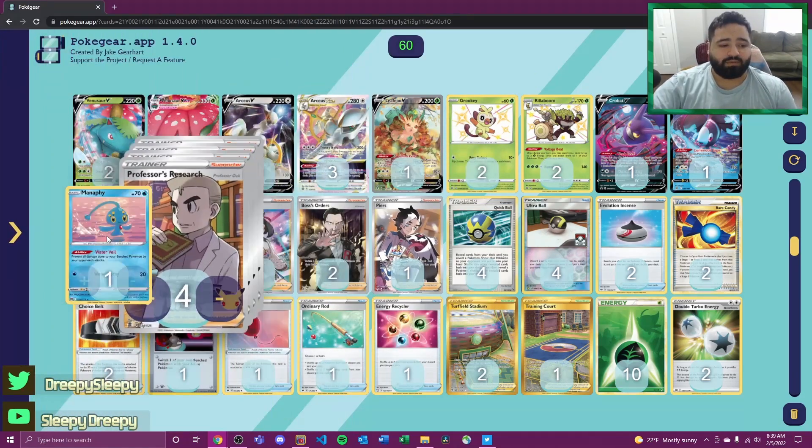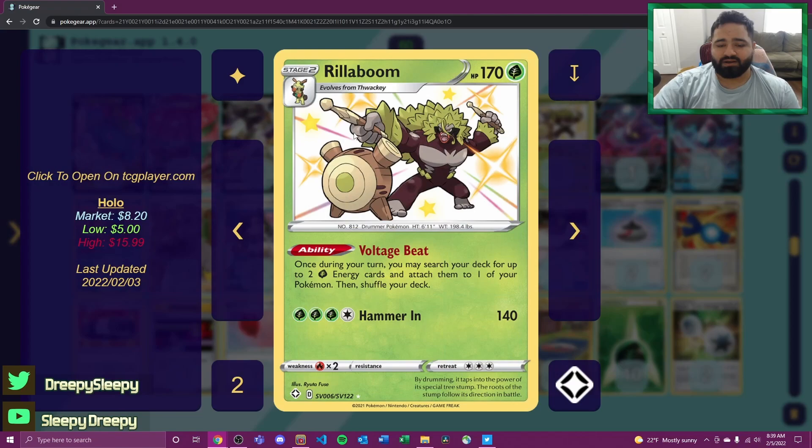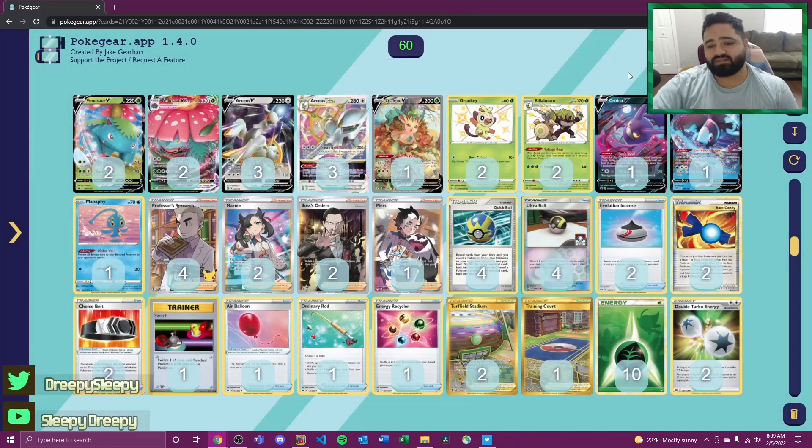We also play a one-of Manaphy with Water Veil, preventing damage done to our benched Pokémon from our opponent's attacks. This is mainly to protect our Rillaboom on the bench in matchups such as Jolteon or Rapid Strike Urshifu.